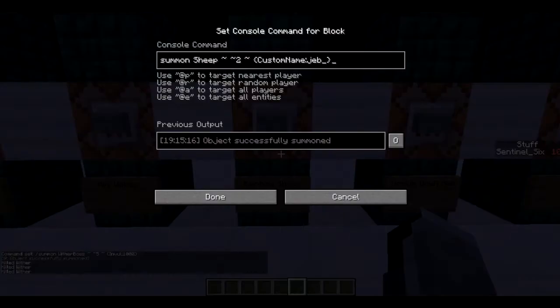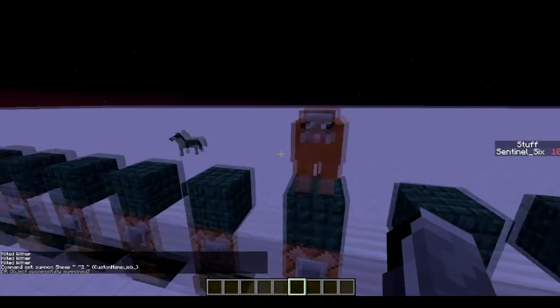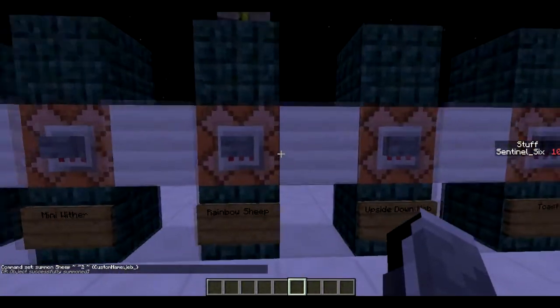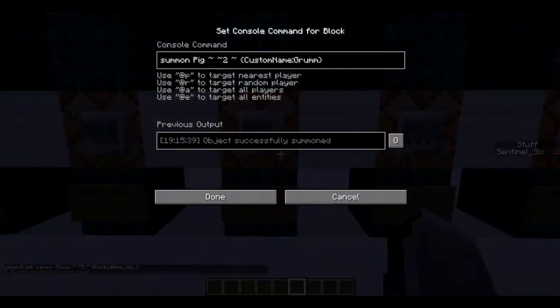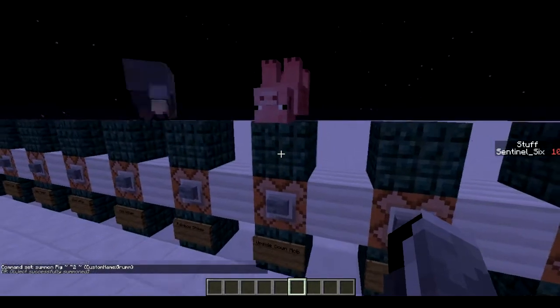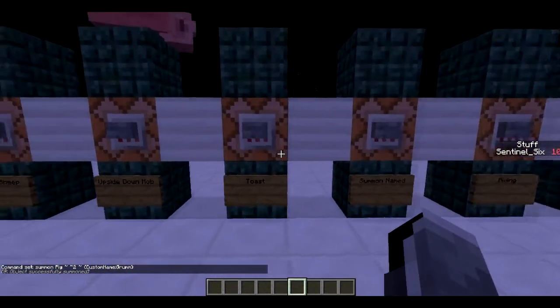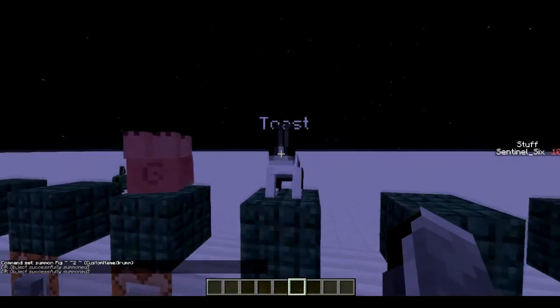Next is the rainbow sheep, which can also be done in survival by calling a sheep 'jeb_underscore' and it will constantly change color, making a rainbow sheep. Next is the upside-down mob, which can be accomplished by calling the mob 'Grumm' or 'Dinnerbone' with a name tag or command block, and it's just upside down, which is pretty great.